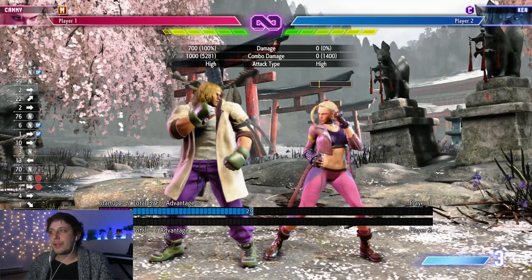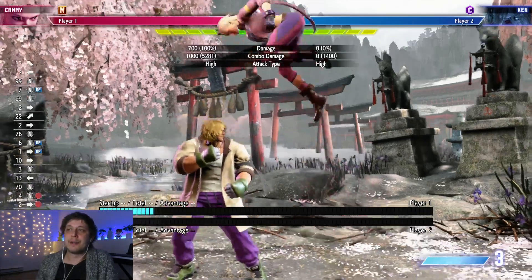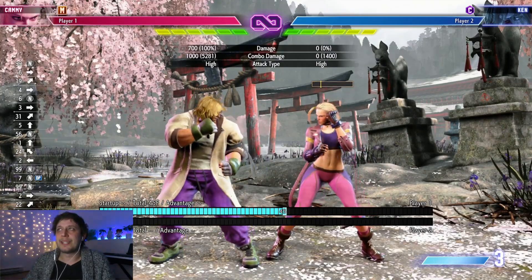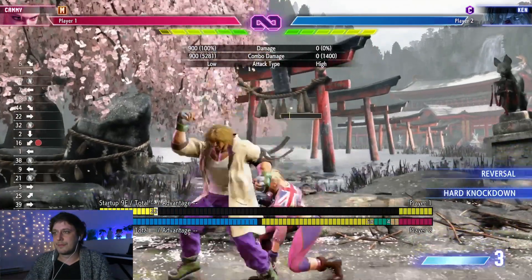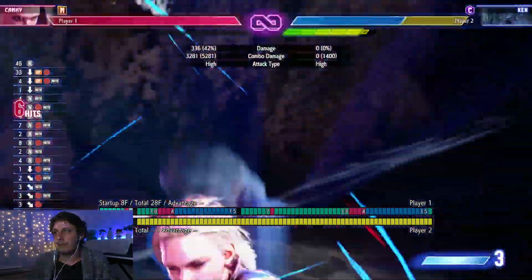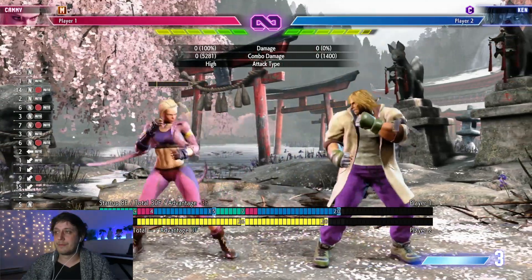I also want to point out: if you're going into training mode to practice any of these combos, not only practice them from the left side but from the right side too, because you're not always going to be on the left. Also worth noting, Crouching Heavy Attack into Standing Heavy Attack doesn't just straight up work — you have to get it through a Punish Counter, a Drive Rush, or a Drive Rush Cancel.